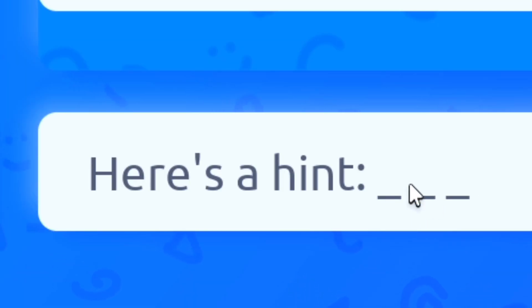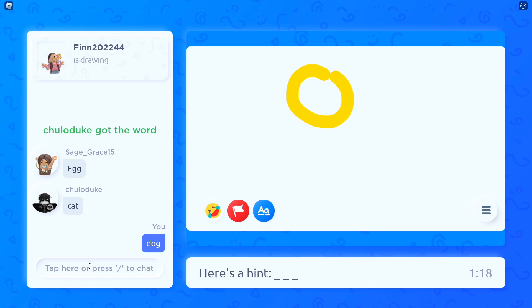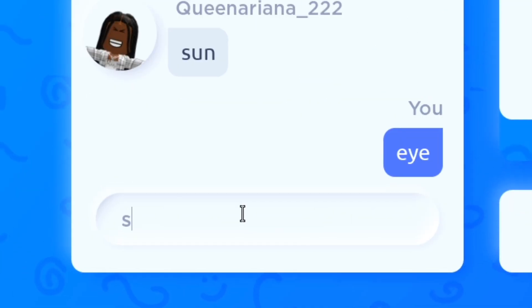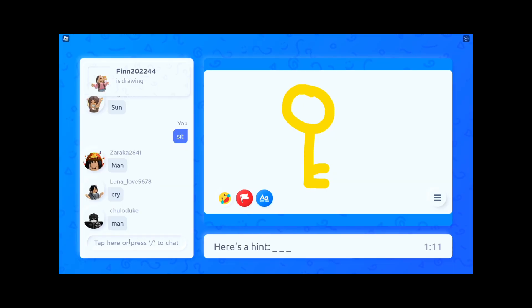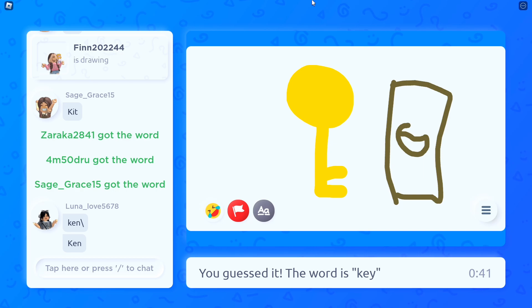A new round is starting soon — it's a three-letter word, so who knows what it could be. Cat? Dog? Is it the sun? No — it's a key, it's a key! Let's go! I was like, is that a person? I thought that was a person — it's actually a key. It's a weird key; the key usually has like a hole, and this is like the handle right here where you hold it.